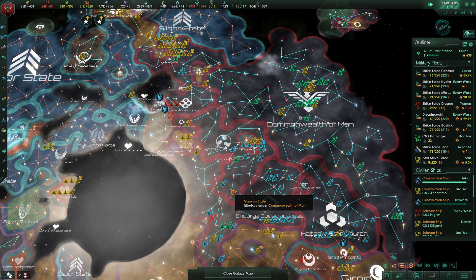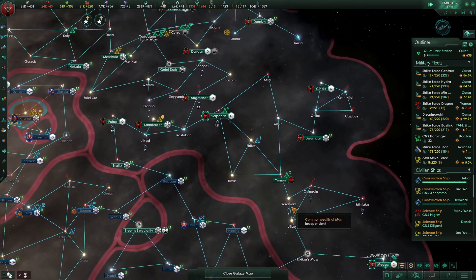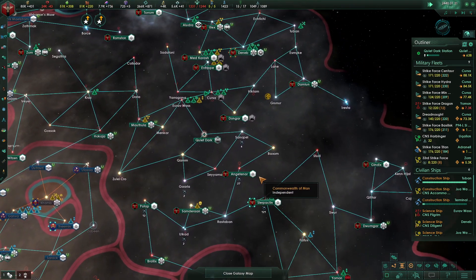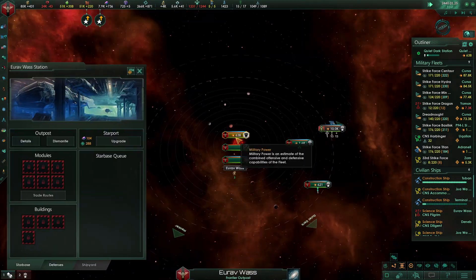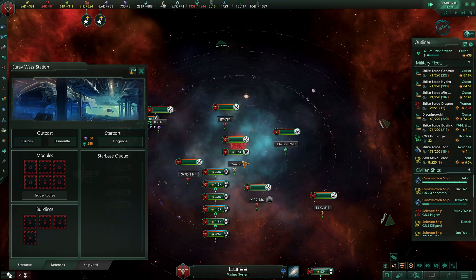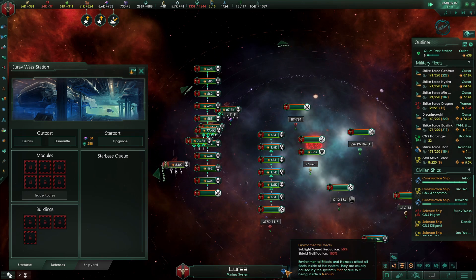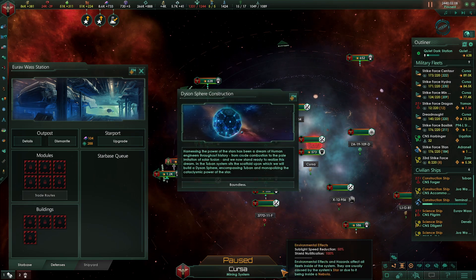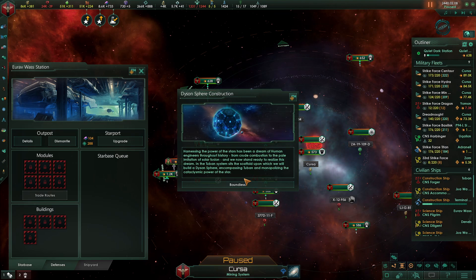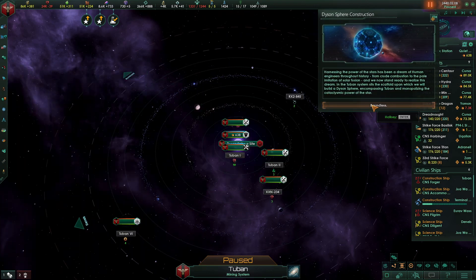For those of you who may or may not know, space storms definitely slow the movement of your fleets down if they are in a system that is being affected by the storm. So minus 50% speed. Dyson sphere construction is not done, but the first stage is done.